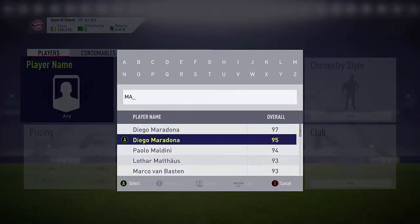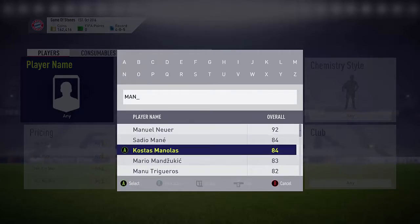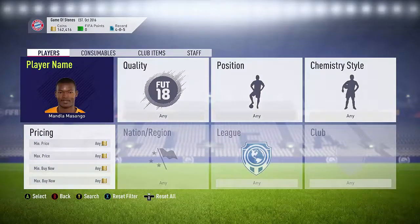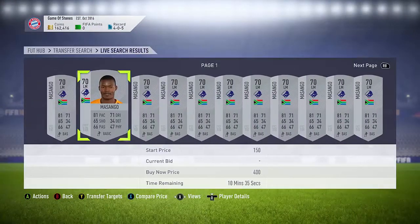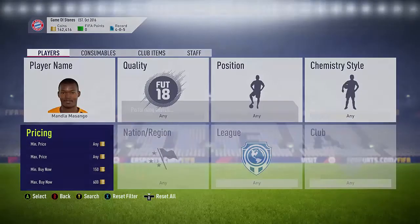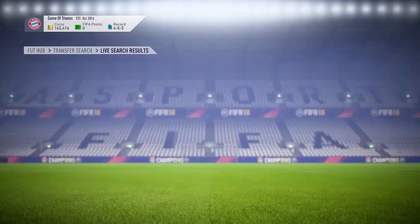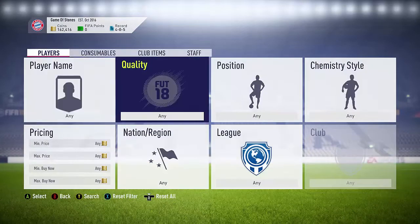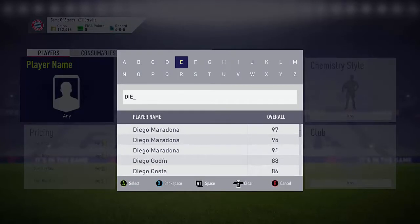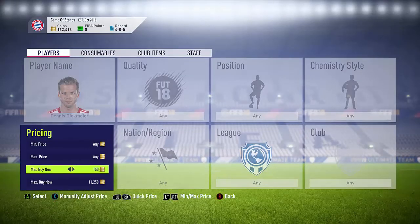Coming over here now — I think this is Anger. This guy will be in an SBC at some point. Last year he was priced at around 10K, so I'd recommend picking him up for just a 150-coin investment. He's useful because of all nations in his league — with the Jensen squad builder he was around 10K, which made it a really solid deal for 150 coins.